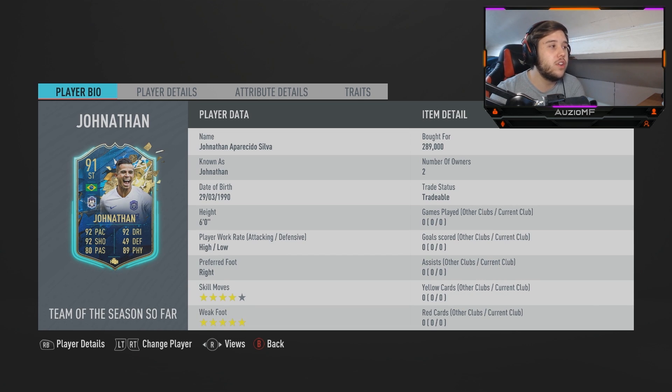Alex is 5 foot 9, this guy is 6 foot. If his dribbling is good enough, he's never going to feel like a 6-foot player. The high-low work rate is something I'm never going to like because he's probably never going to come short, and if he consistently makes runs in behind, it's going to get a bit annoying because he's not really going to give me passing options. The 4-star skill moves are something I'm always going to like, but the 5-star weak foot is the main bit about this card.